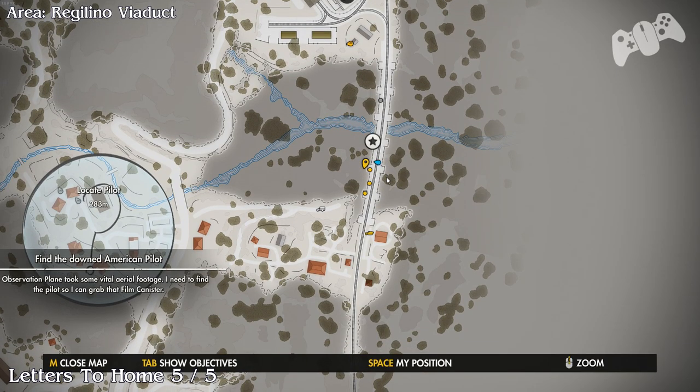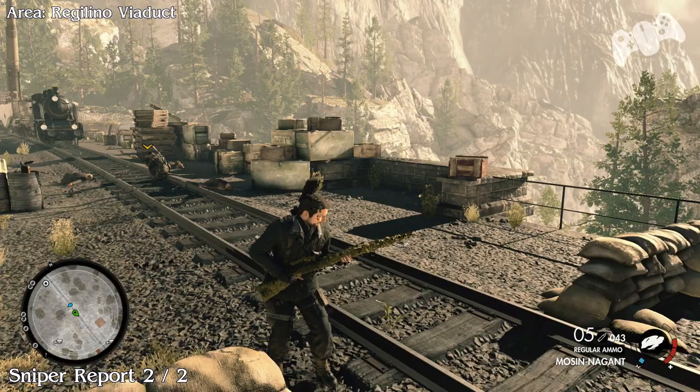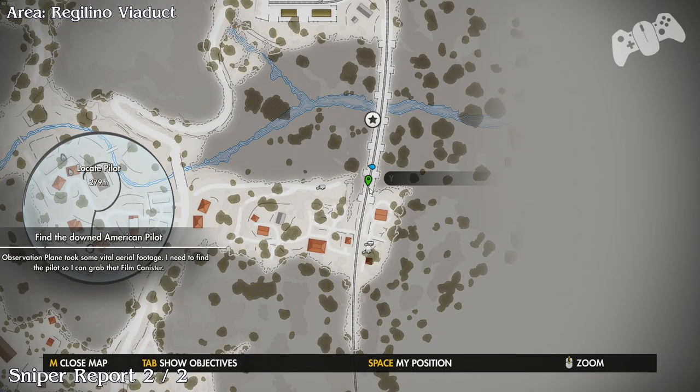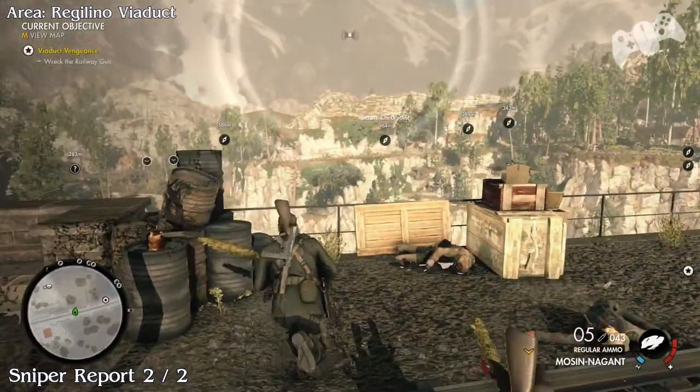The final one of the level is a sniper report. On the bridge itself with the gun, you will find there's a sniper — kill him and grab the report. And that is it. Me and Slabby, we'll see you in the next one.